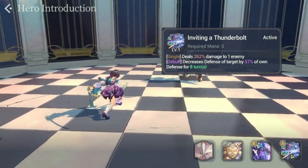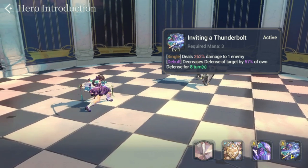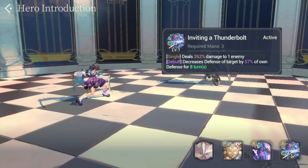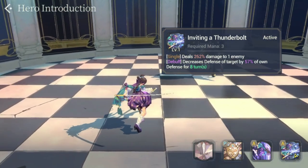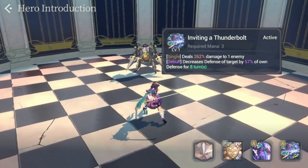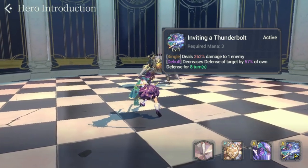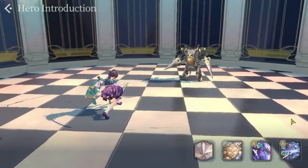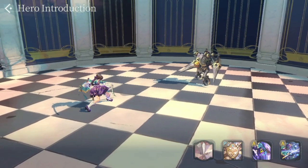Her S2, Inviting a Thunderbolt, deals 262% damage to one enemy — the same as the previous incarnation — but now adds a decreased defensive target debuff by 57% of her own defense for eight turns. Since she already has high defense, improving it through gear and stats lets her decrease enemy defense even more across the field. This represents a significant change in her usability compared to before.